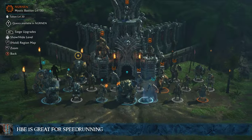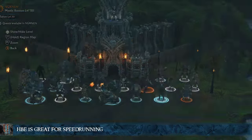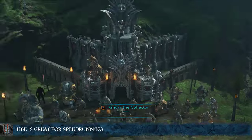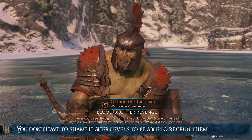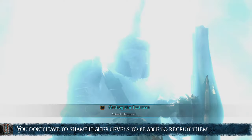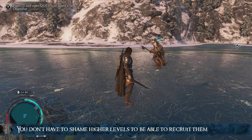HPE is a great tool for speedrunning, as it allows you to gather allies quickly for sieges. The only disadvantage is that you get no XP from recruiting captains this way. This glitch completely removes the need to shame higher level or Ironwield captains. If you don't like the shame mark, or don't feel like risking the threats of a follower that betrayed you, HPE is the best way to go.